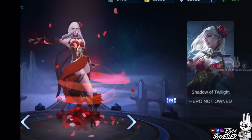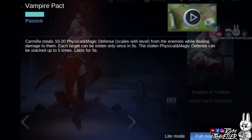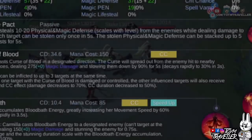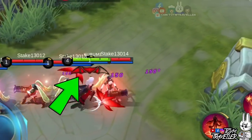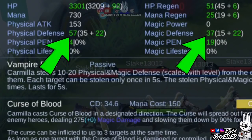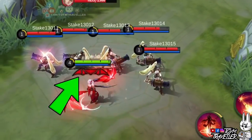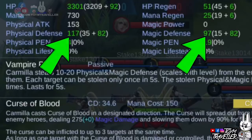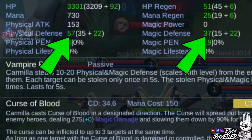Carmilla's passive, Vampire Pact, lets Carmilla steal physical and magic defense from enemies. Upon dealing damage to enemy heroes, Carmilla will steal their physical and magic defense. Each target can have their defense stolen only once in a short period. The stolen physical and magic defense can be stacked up to 5 times. This effect lasts for a few seconds.